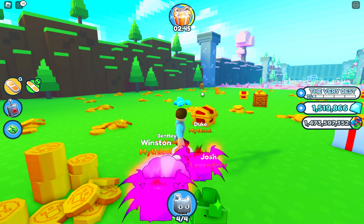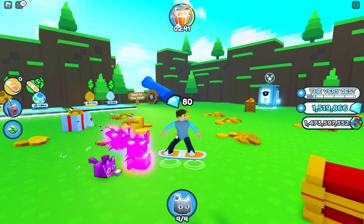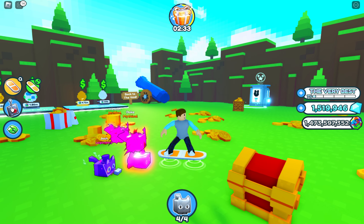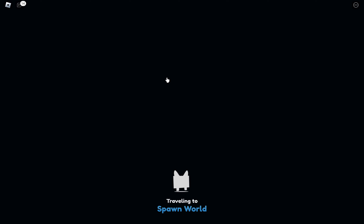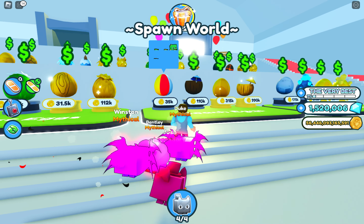But I'll be showing you guys how to get rainbow pets, dark matter pets, and also enchantments. So first, I think we need to get some pets, because although I have some great pets here, I'm kind of trying to keep these. I don't want them to fail on me. So let's go over to the spawn world shop.